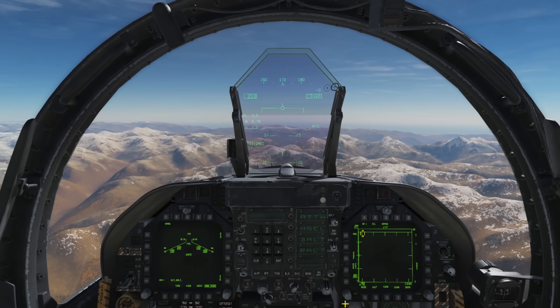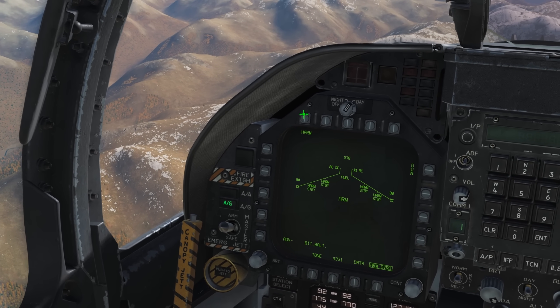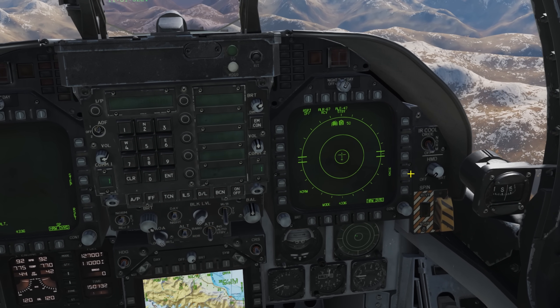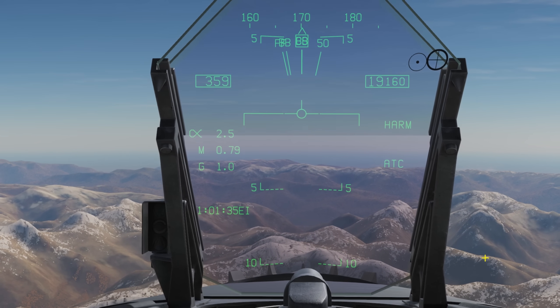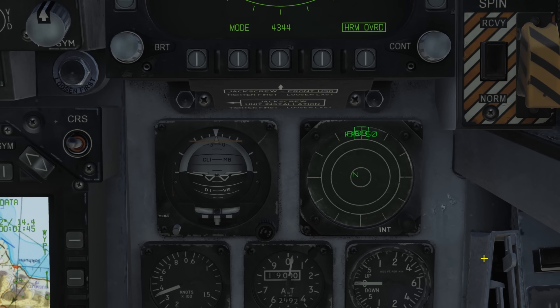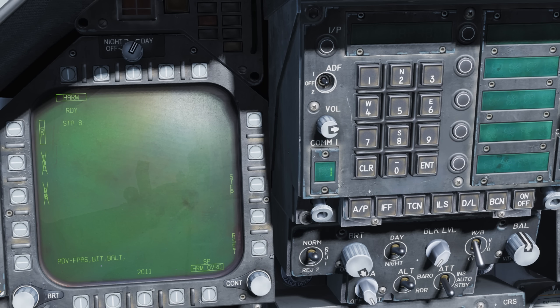So let's get set up. Master arm on, air to ground mode, select your HARM from the source page. For reference, you may wish to bring up the EW page to show your radar warning receiver, or you can reference your HUD RWR repeater, or the RWR gauge. The HARM display page lists the available modes on the left, your selected station, and the step button to cycle your selected station. Pressing the reset button will automatically target your highest threat radar as detected by the system. At present this page has very limited information, but it will be expanded to show more in the future.